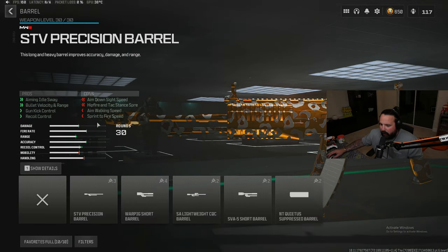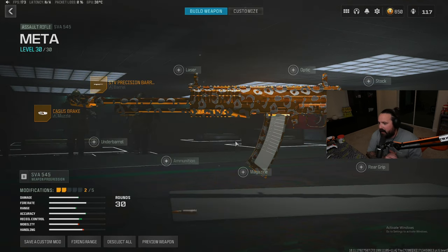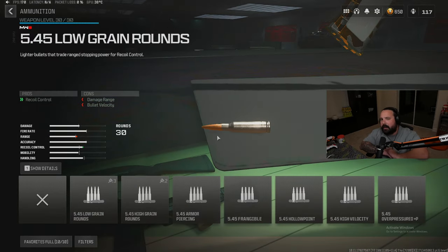For our second attachment on the SVA 545 setup, we're gonna run a barrel — the STV Precision Barrel — for the enhanced aim auto sway, bullet velocity and range, gun kick control, and recoil control. For our third attachment on the SVA setup, we're gonna run an ammunition.